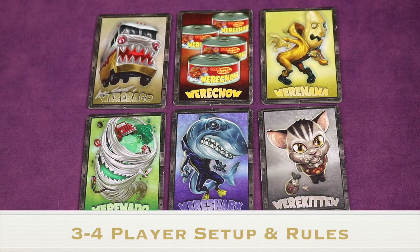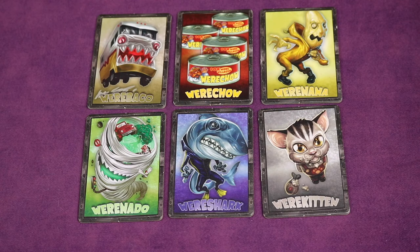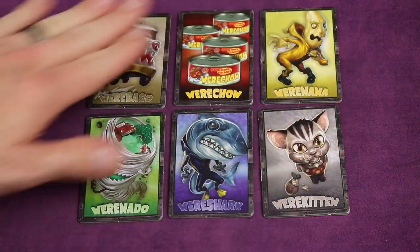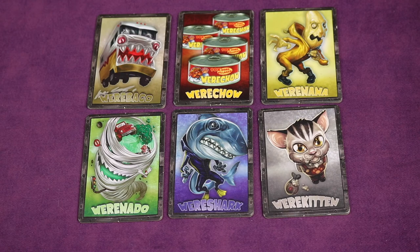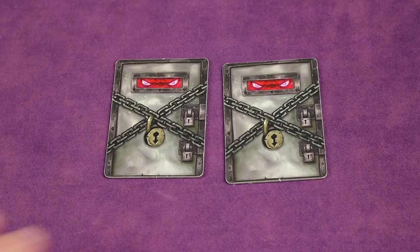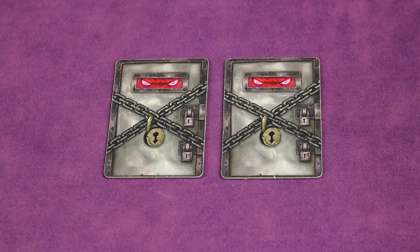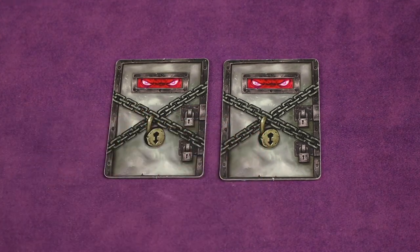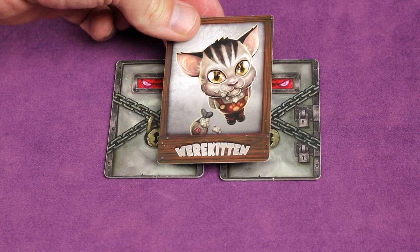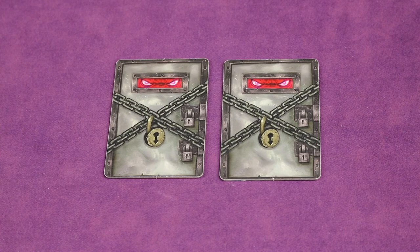When setting up for the three or four player variant there are some differences. You'll always use a werechow gold tile, then randomly use other gold tiles so the total number of tiles equals the number of players times two — so six tiles for three players, eight tiles for four players, with one always being werechow. Shuffle and deal two face down in front of each player. You do not share these with players to your left and right — they are only yours. This means all card types in the game must be at least one person's goal, unlike the main game where two card types are not people's goals. Also you can now accuse players next to you for any goal, unlike the main game. All other rules are the same.